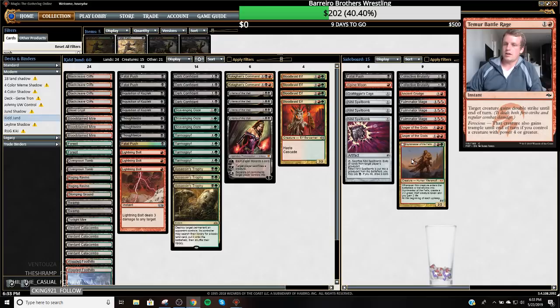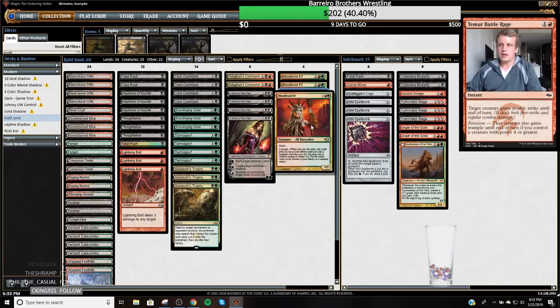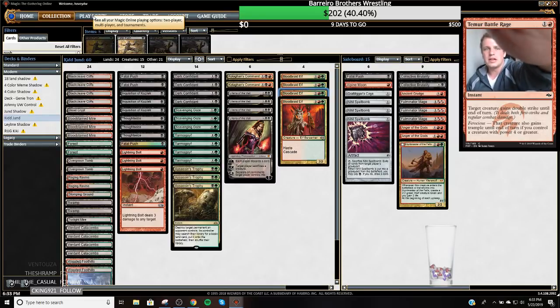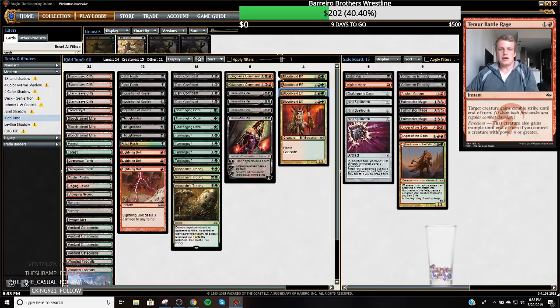Huntmaster of the Fells is one of my favorite cards in the deck. He's only got 24 lands. I tend to always like 25 when I play this deck because you just want to curve out. But 24 is what he plays, and we're not going to reinvent the wheel tonight. We're just going to spin the wheel and have some fun.